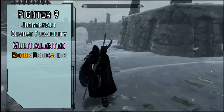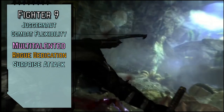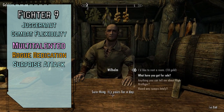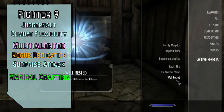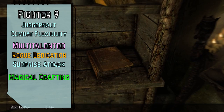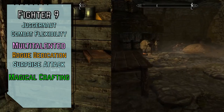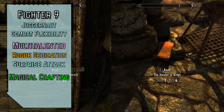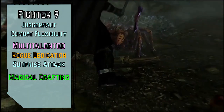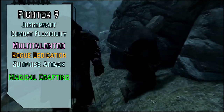The Rogue Dedication gives us training in 2 skills of our choice and the Surprise Attack class feature, so if we ever roll Deception or Stealth for initiative, all creatures who haven't acted yet before us are flat-footed to us. We also get a free skill feat — we'll take Magical Crafting so we can actually make our own scrolls and staffs. What kind of game has an extensive crafting system but no way to make the actually useful consumables? It was already broken with just alchemy. We just have to trust in the infinite wisdom of Todd Howard.